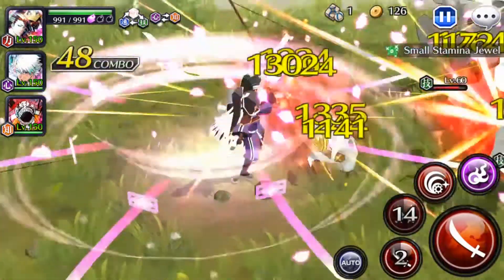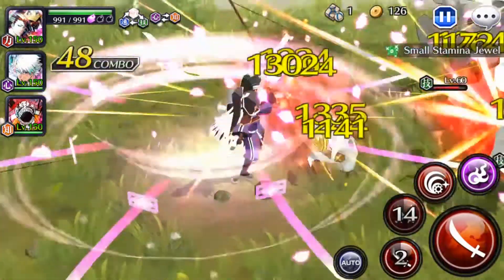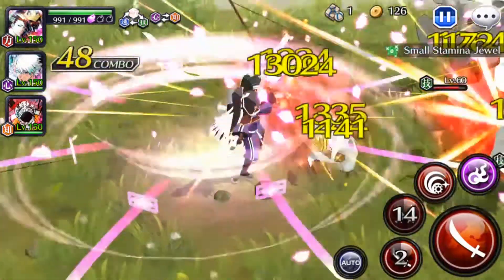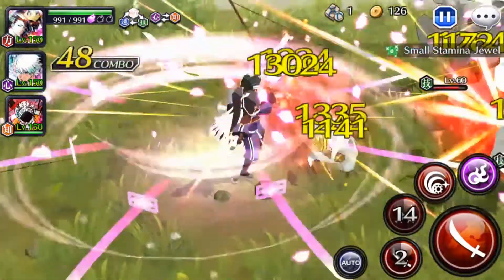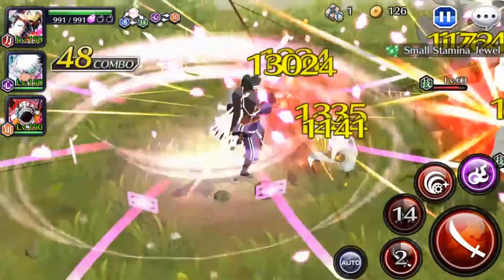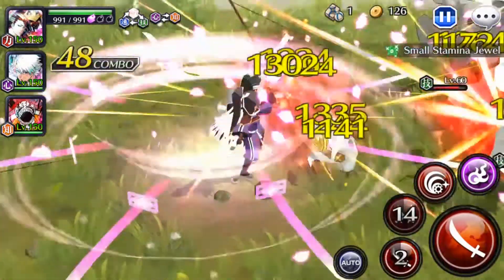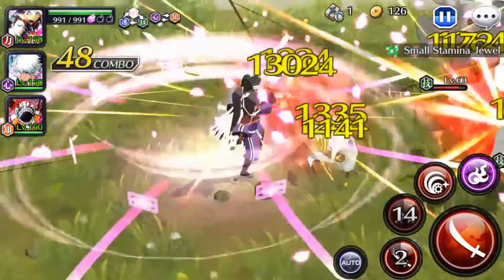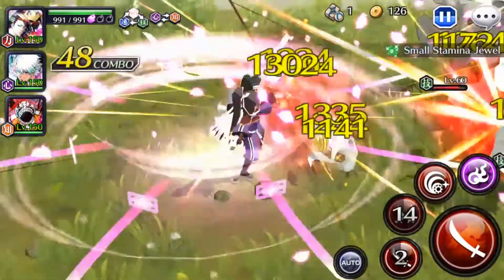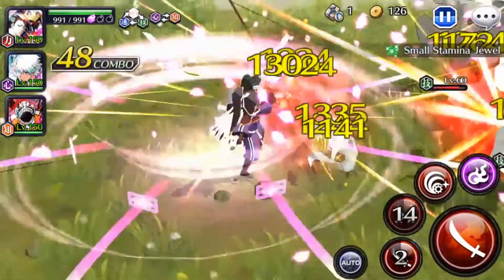Next we'll check out the CDR build. For his CDR build we bring back the Super Spirit Cane. We've got 12% recharge time, 12% recharge time, and Frenzy Byakuya has 10% recharge time — however we're sacrificing 2% recharge time for 18% strong attack damage, which in my opinion is a really good bargain. He also has 12% recharge time, so all up he's got 46% recharge time which is nearly half. His first strong attack has about a 1-second cooldown with 800 damage per hit, second is 9-second cooldown with 900 per hit, and third is 13 seconds with 800 per hit. His moves are still devastating and still have the potential to one-shot. It's like we always have one strong attack available — spam all three and the first one is ready again.